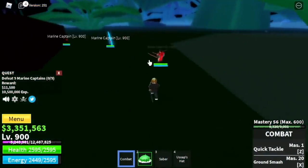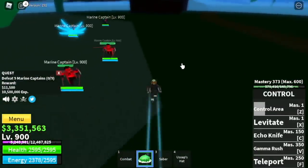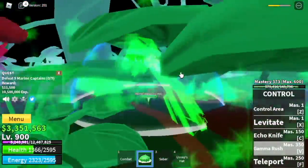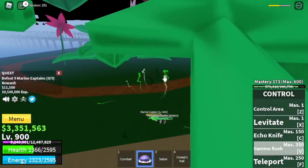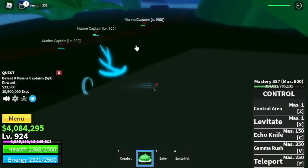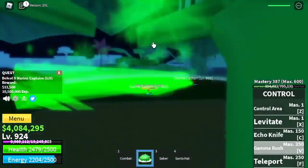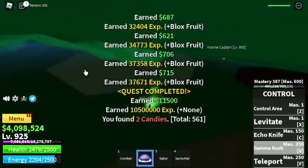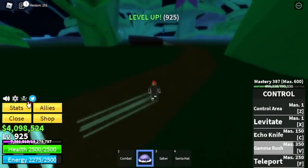Defeat them one, two, three, four, and five. Use your levitate or your Gamma Rush. But sometimes after every Gamma Rush, I get damaged — so sometimes you just need to use your levitate. The cooldown is really, really fast, so just focus on dodging their skills. You can use your Gamma Rush for last hitting your enemies, but don't use it as starting damage after luring them — not a good idea.